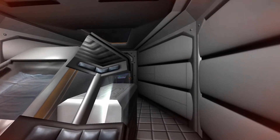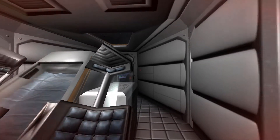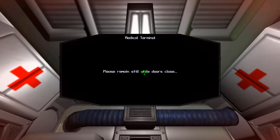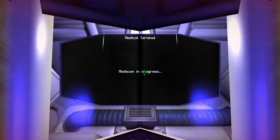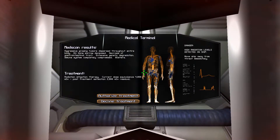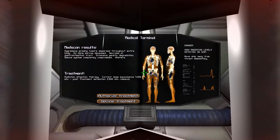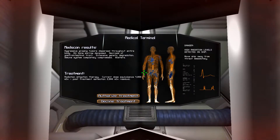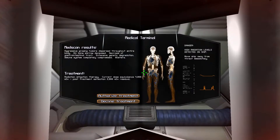As you can see, my vision is running a little red in the four corners of the screen. Let's step into the autodoc and see what our current dosage is. We're now showing aggressive growing tumors dispersed throughout the entire body, all bone marrow deceased, necrosis of gastrointestinal tract, extensive genetic degradation, immune system completely compromised, and blisters.